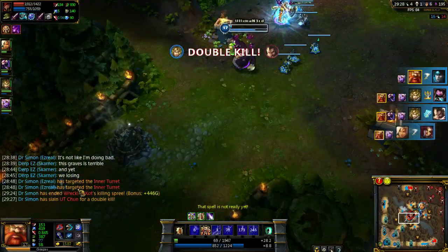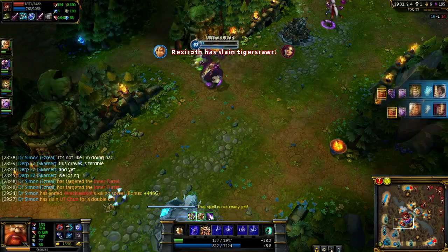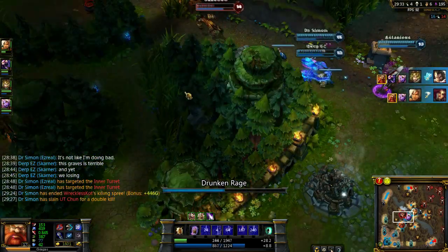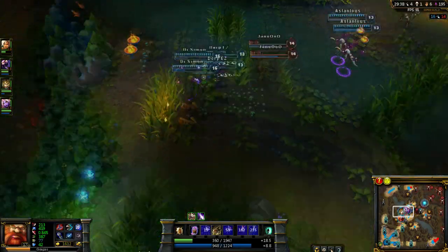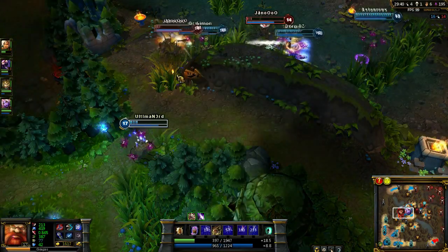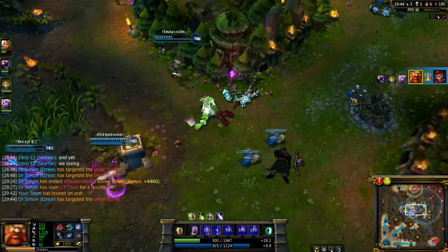Wukong's gonna kill you, but Soraka decides she's gonna silence him, she's gonna exhaust him — she'll keep you alive. But actually, I think I'm gonna be going back in. I've got 300 health, but that's coming back quickly, and the Wukong is just about dead. I'll take that kill for me — that one's not for the team.